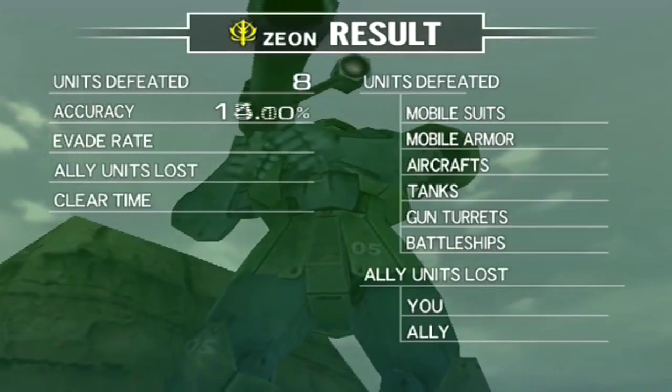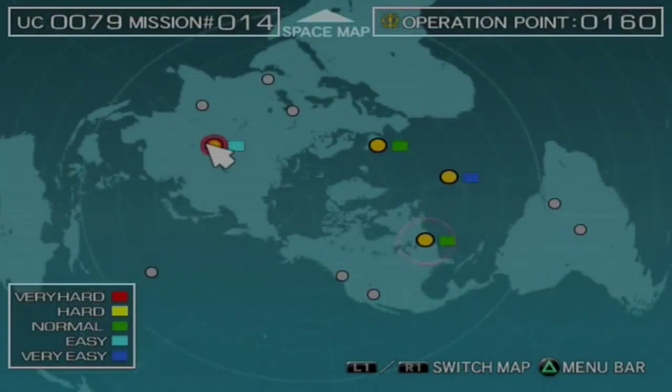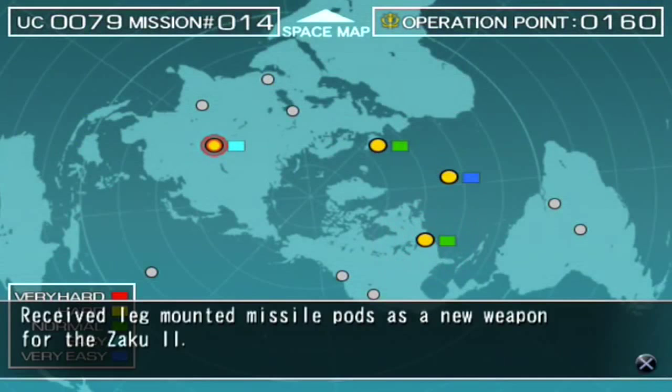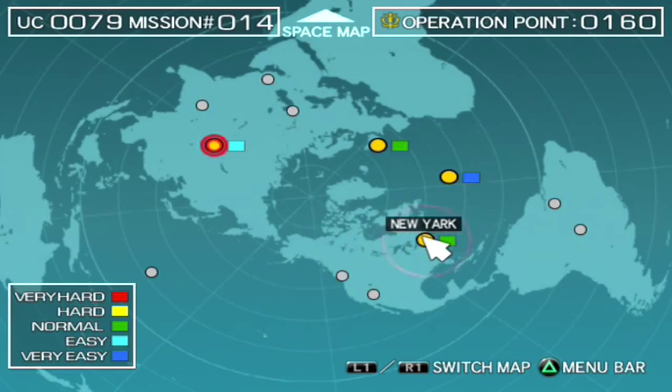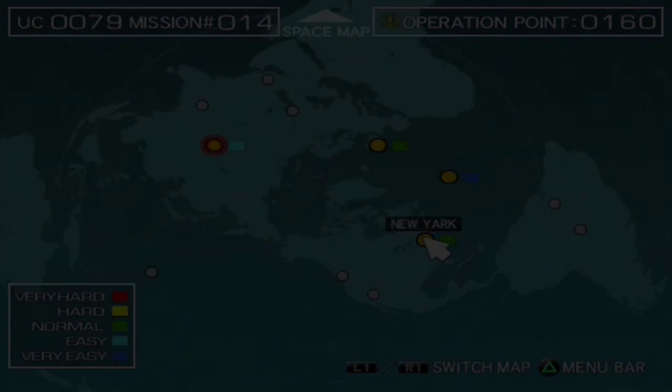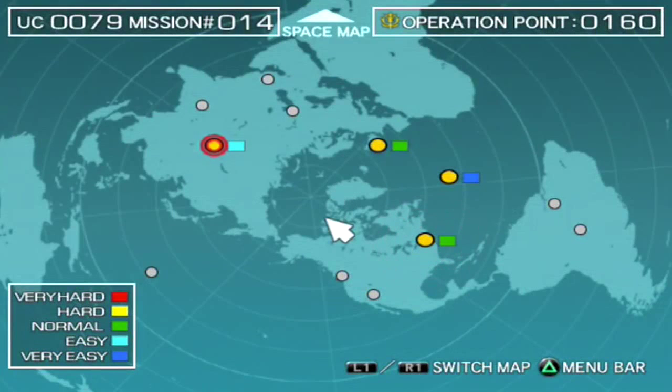Oh look at that shot! The DOM did nothing. I should have just taken the Zaku. You want to know why? The DOM is the shittiest suit in the Zeon arsenal. Wait, do you really think that? Yeah, I don't like it. Dave's favorite mass production suit — get the fuck out. The Gouf could take that shit. Looks like we unlocked the Minelayer Cannon — wait, no, we had that before. I think it was missile pods instead.